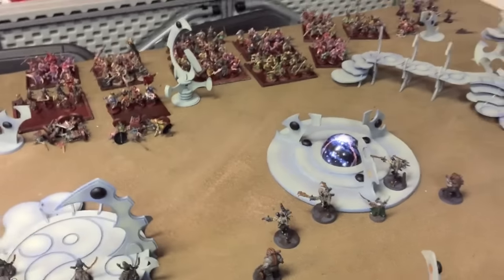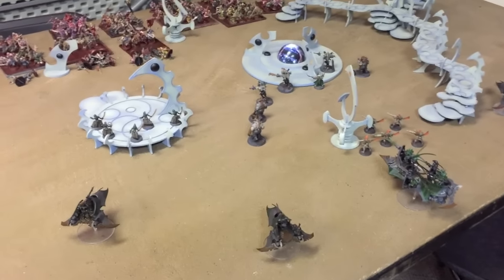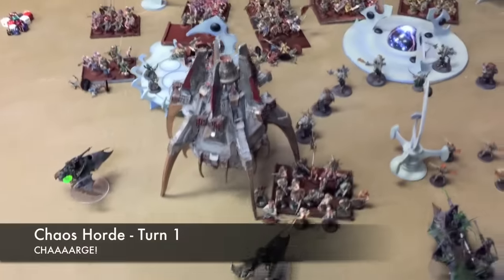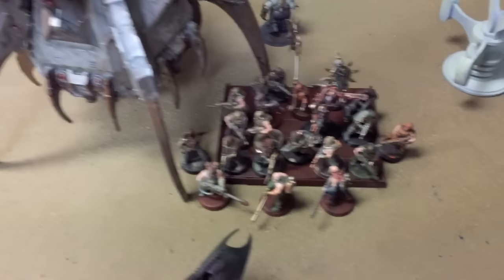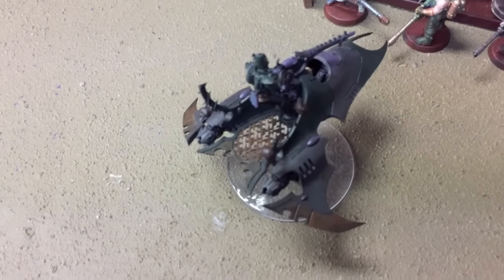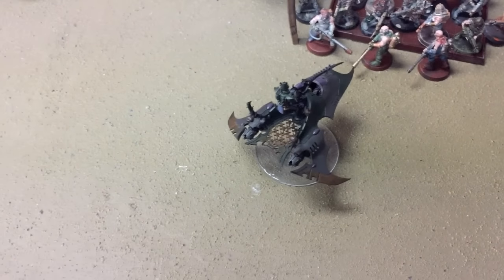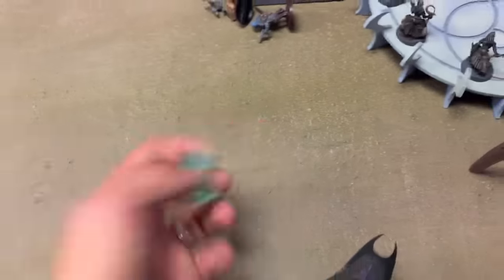Moving on to the Chaos Horde Turn 1. The big Dreadclaw came on with flamers and everything. The Chaos Horde advanced and ran at full force. The Dreadclaw dropped down and disembarked a unit of roughly 20 with guns and 3 flamers, along with the Dark Apostle. The flamers destroyed everybody inside one Venom, though the Venom itself survived with only 1 hull point lost. Two Mandrakes also died. They didn't fail their pinning test but did fall back. Soul Blaze was rolled but fizzled out.